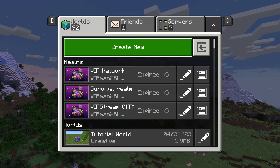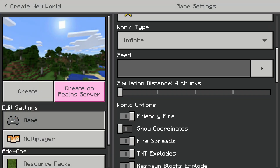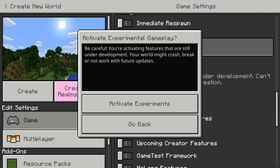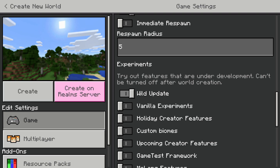Either create a brand new world or go to an already existing world. Then go to the game settings and scroll down until you see the experimental toggles. There's one called Wild Update, and you want to enable this. You'll then see a warning: you're activating features that are still under development — your world might crash, break, or not work with future updates. Click Activate Experimental, and then if you create a world, you will be able to get the Warden, find the ancient cities, use frogs, and access other 1.19 features early.